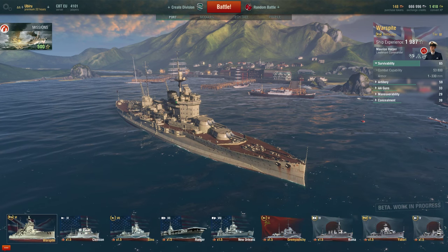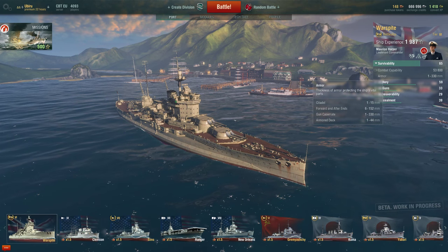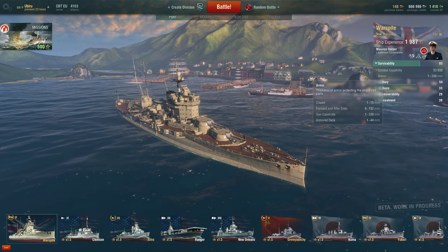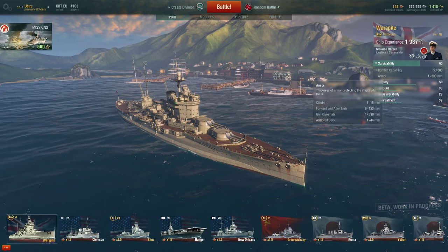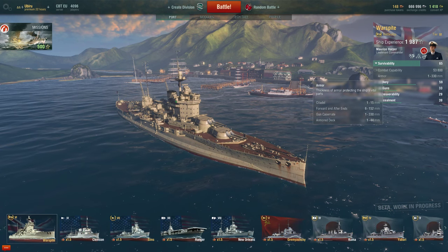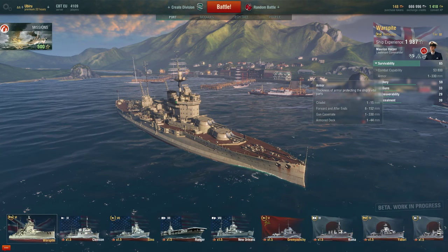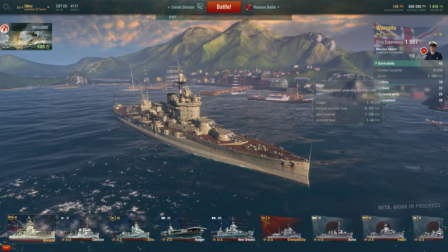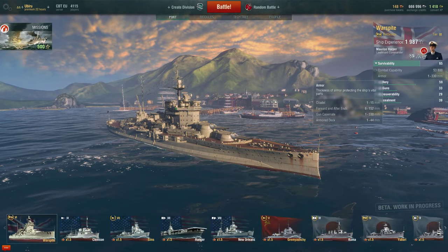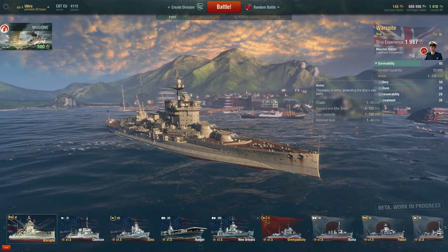In the HMS Warspite, it is 1 to 15mm in the citadel, 6 to 152mm in the forward and after ends, the gun casemate is 1 to 330mm, and the armour deck is 1 to 44mm. This ship is very heavily armoured around the gun casemate, protecting it from magazine detonations. On the deck, the ship can shake off shells quite quickly. It is however quite weak in the citadel — only up to 15mm compared to the Fuso's up to 305mm.